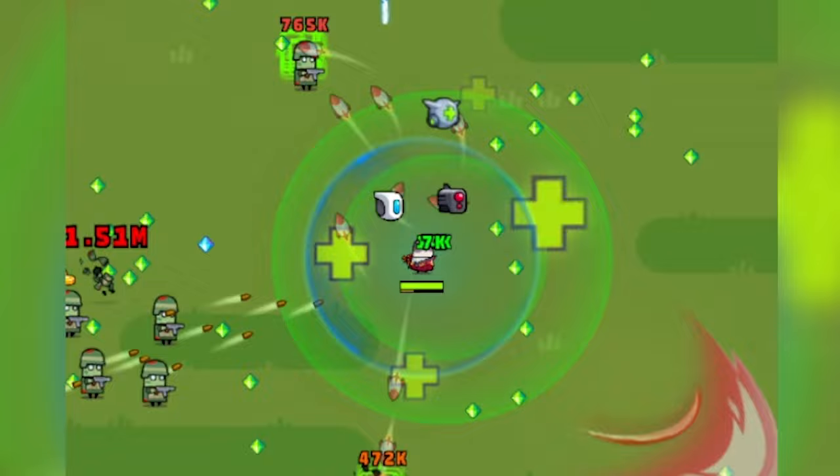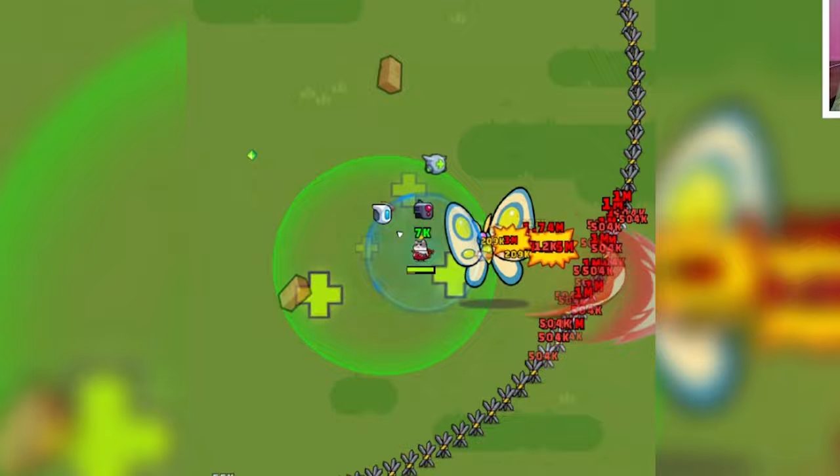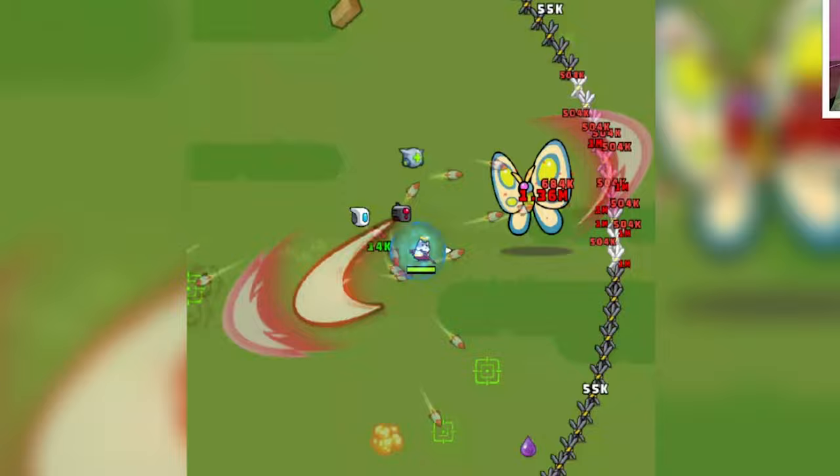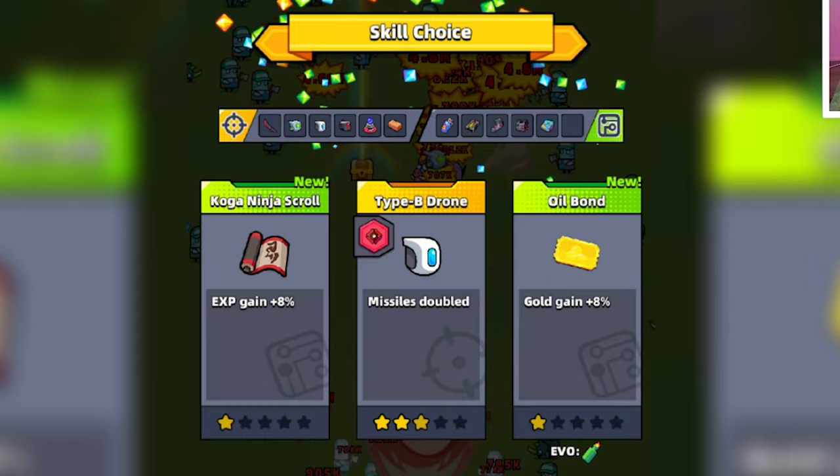Here comes another boss at the four-minute mark — it is the Rusher Papillon Butterfly. It's going to try to rush us. Let's keep running; we don't want to get hit. It rushed us. Let's try to get it with the Radiation Pulses — we need to get it near one of our Healing Zones. Come closer. It's right next to us. And we got it.